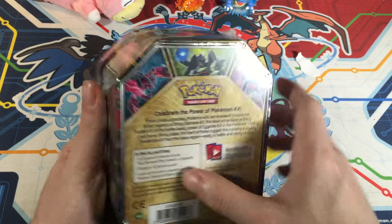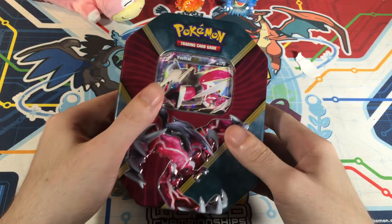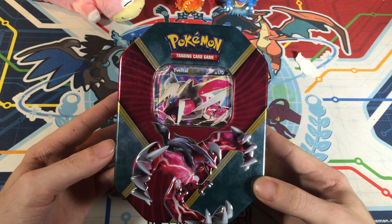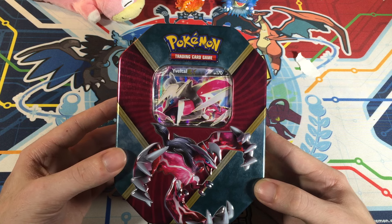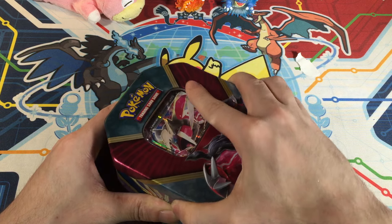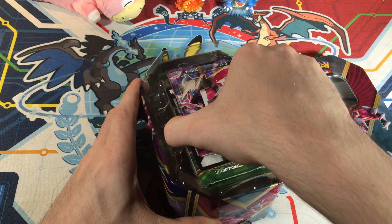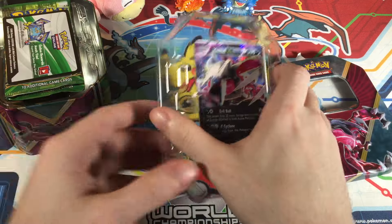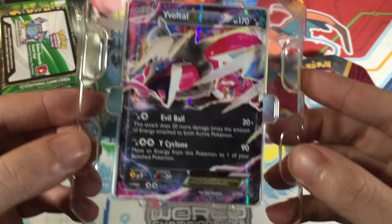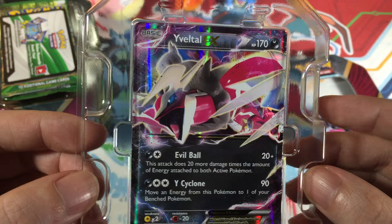I believe these come with four booster packs and the promo. I wasn't sure if this was going to be the same Yveltal promo as the Yveltal EX — that's pretty much the staple card in a lot of dark decks. It's probably one of the most powerful cards in the format, and it is actually the same card. You've got 170 HP with Evil Ball and Y-Cyclone. This one would be X and Y 150. The only difference, of course, is it is Shiny.